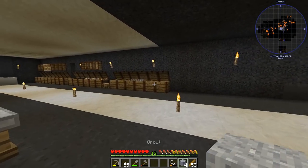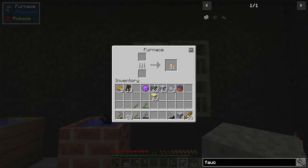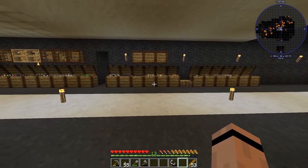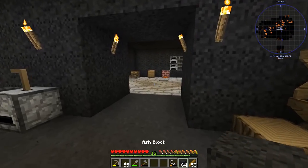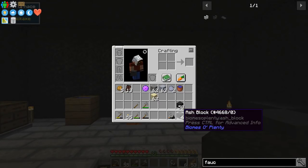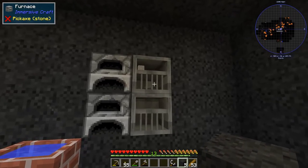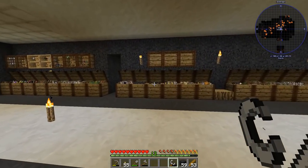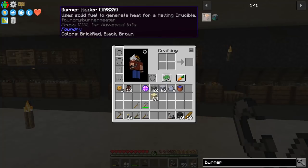I need some fuel — I've got a whole chest full of stuff over here. Let's get these cooking: one, two, three, four, and I'll put an extra in because it doesn't always cook one-to-one and sometimes just needs a tiny bit extra. Now let's go work on the burner heater.